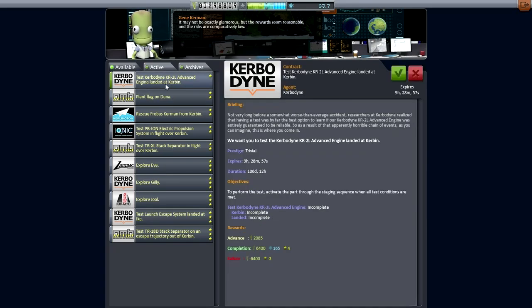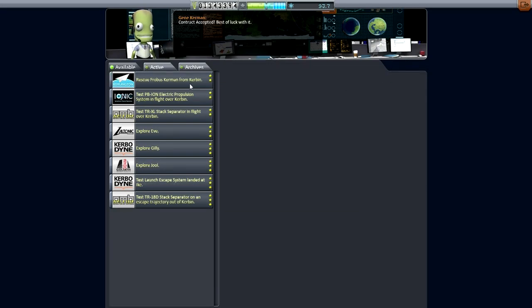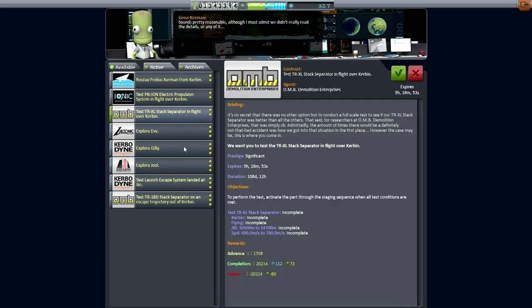There's a contract to test an engine landed on Kerbin — it doesn't give much funds but seems like a lot of science. Let's test that while landed at Kerbin. We'll be planting a flag on Duna soon too. There's a stack separator contract but we haven't actually been separating stages since we've been trying to retrieve them, so I'll hold off on that.